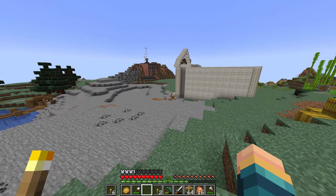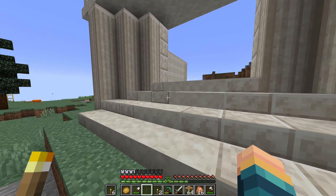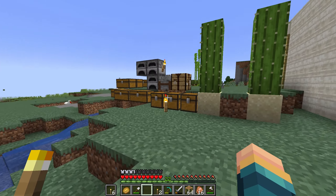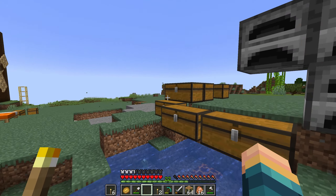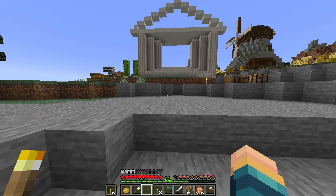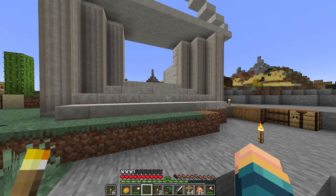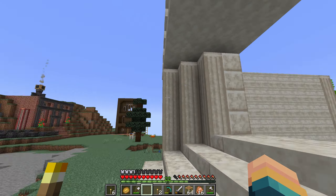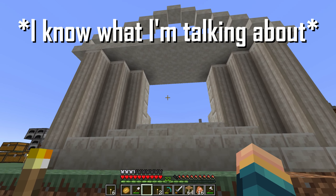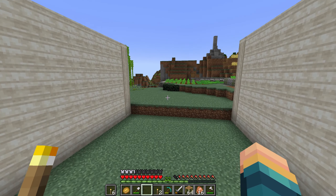But you probably caught this building out of the corner of your eye as I've been running around. This will be a huge solution for our storage issue. I'm really excited to move all of that in there. Can you guess what it is? It's a bank — just a classic looking bank, and it fits really well with the style of things I'm going for here. It has kind of that old Roman, classical look.